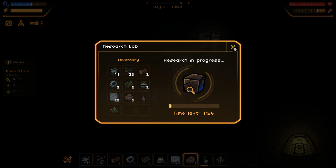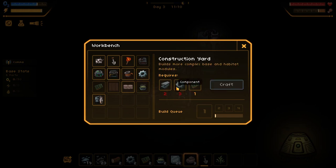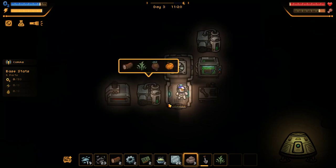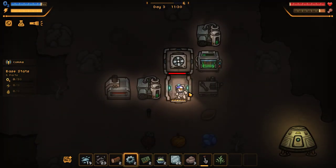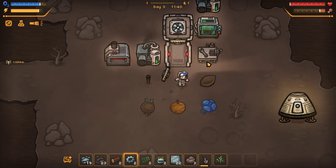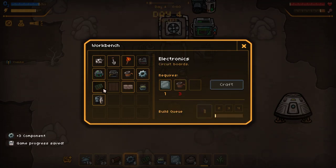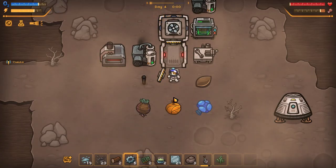We won't watch the research for two minutes — that would be a very boring episode. Construction yard is what we need. Ooh, stone walls — why would we need simple, effective stone walls? Just for decoration, I would hope. Hope there's nothing that's going to come eat us at night. We're at day three, so maybe there isn't. For the construction yard we need three gears, two beams, and electronics. The beams require two ore, and the gears use up some of our plates. Do we have electronics? We just need some plates.